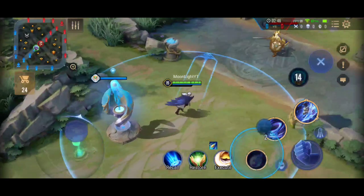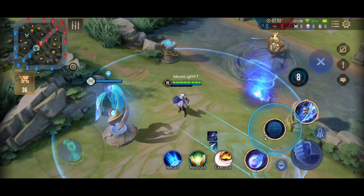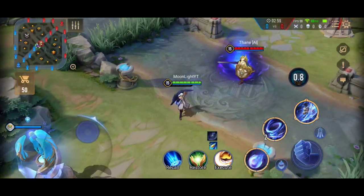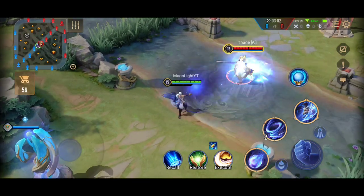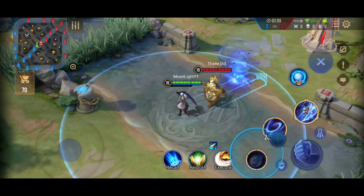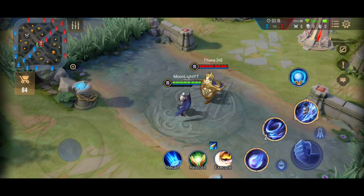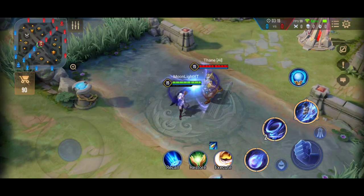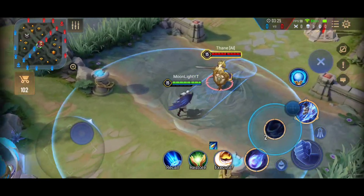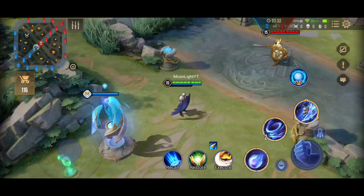Now, about his other passive interaction: if you use two of his abilities — S1 or S2 — and when they hit or touch each other, they explode and do more damage. Your enhanced normal attack will also be ready at that point. If a hero is very close to the enemy, use your S2 and when the cyclone reaches the enemy use your S1 — it will explode and do more damage, and your enhanced normal attack will be ready.